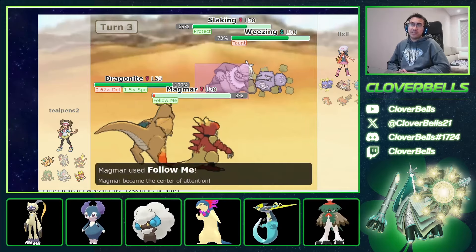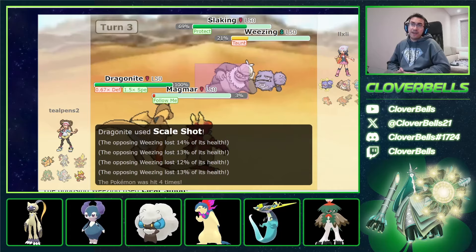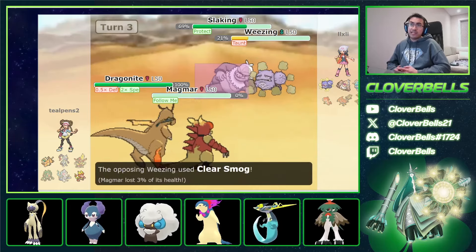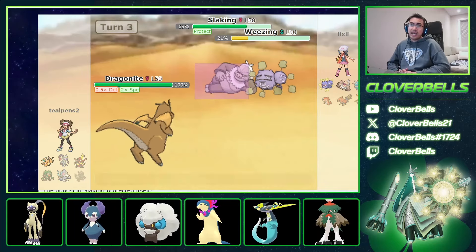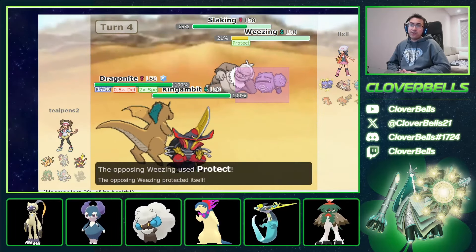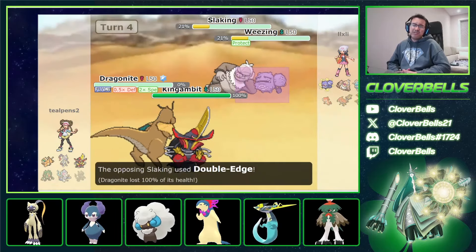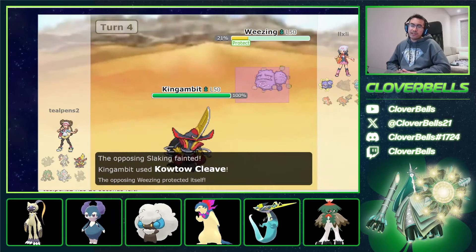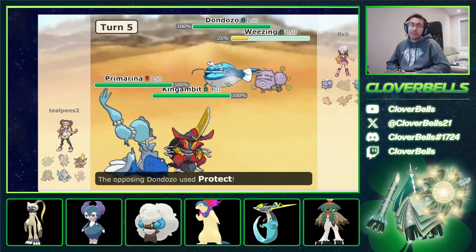I didn't get off that fifth hit. My Dragonite now outspeeds everything. My Magmar falls — Weezing Taunt ends so it can ideally Protect now. I go into King's Gambit and Terra Flying Dragonite to start nuking. I outspeed the Slacking anyway. He Double Edges — actually removes the Dragonite, a little unfortunate for me. He does fall to recoil. There's the Katsuki effect. Now here comes Primarina and Dozo — that means Tatsugiri is coming in.